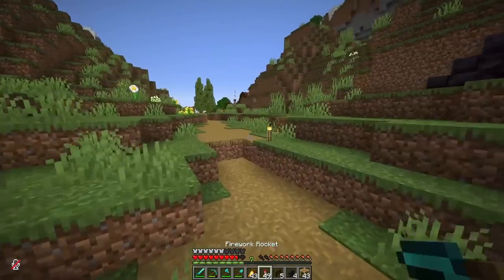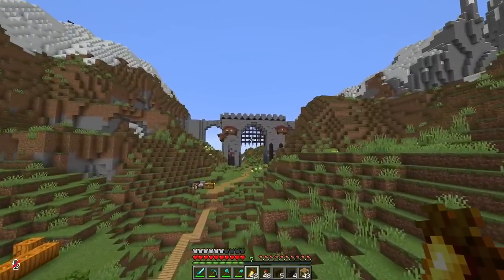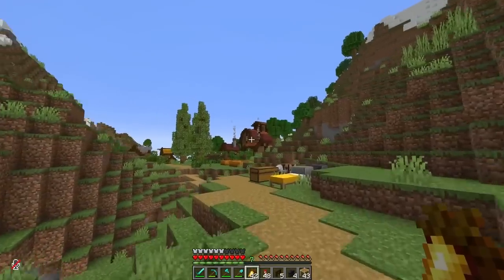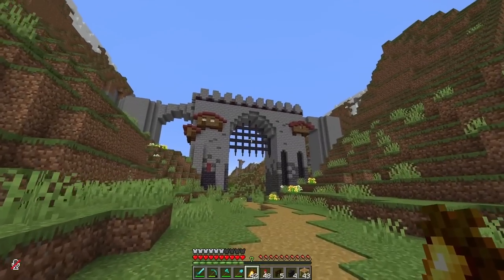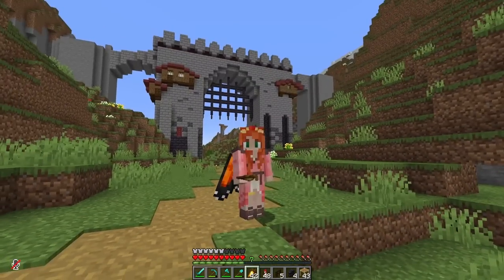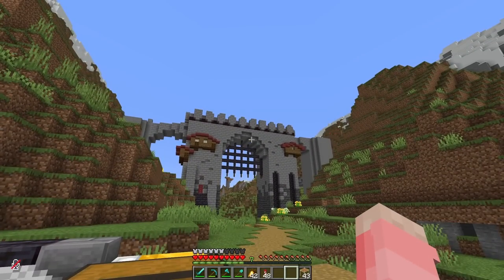Yeah, that looks like a pretty ominous gate. Let's see it from a distance. Wow, I really like that. That's epic. It's not too big that it overpowers the rest of Dawn, but it definitely is a statement piece. No entry is the statement. I am extremely pleased with this.